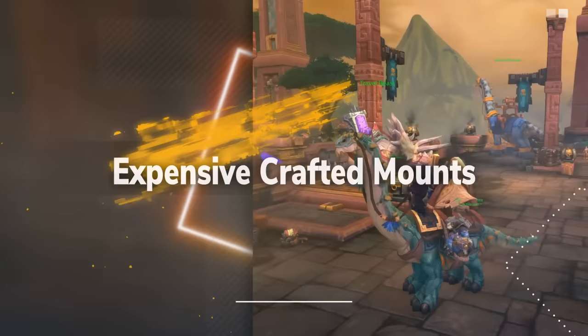At number 5, we have Vial of the Sands from Cataclysm. This is the only Alchemy mount in the game and allows the user to transform into a Sandstone Drake — while in this form, another player can ride on the dragon's back. Currently the Vial of the Sands is going for just over 72,000 gold on the Auction House. This mount is rare and expensive in three ways: first, the recipe is extremely hard to obtain; second, some required ingredients must be bought from vendors at a heavy gold cost; and finally, there are an enormous amount of mats to farm.